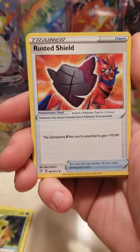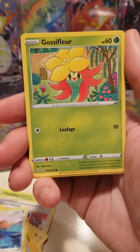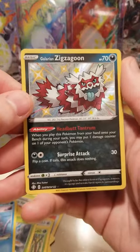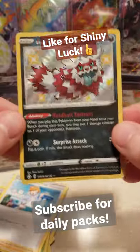Energy. Thwacky. Rusted Shield. Rotom. Morpeko. Eevee. Gossifleur. Yanma. Snom. Hey — Zigzagoon. Shiny card, very nice. And Professor's Research. But we got Zigzagoon.